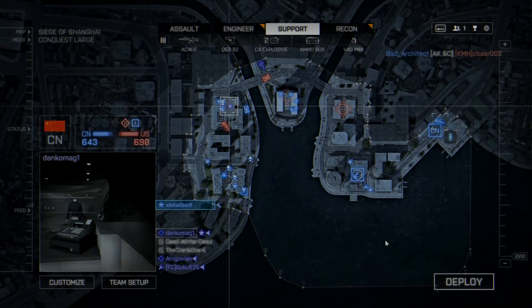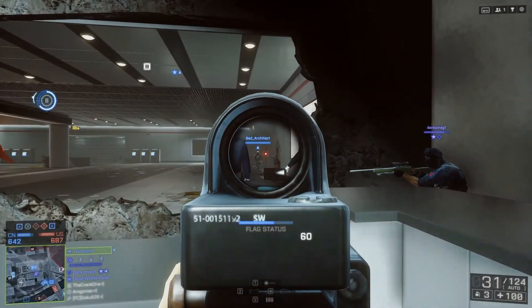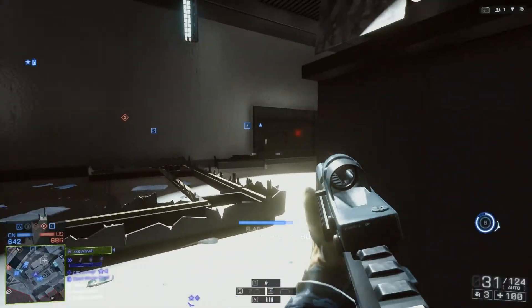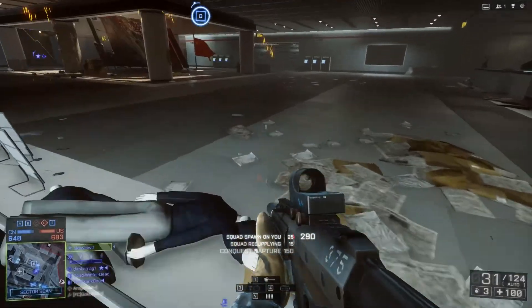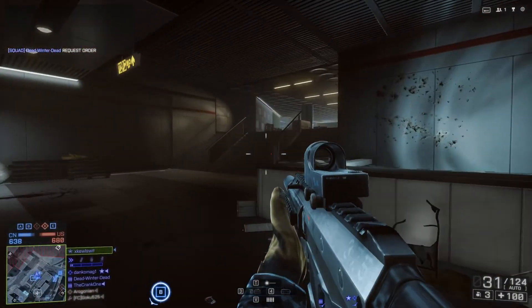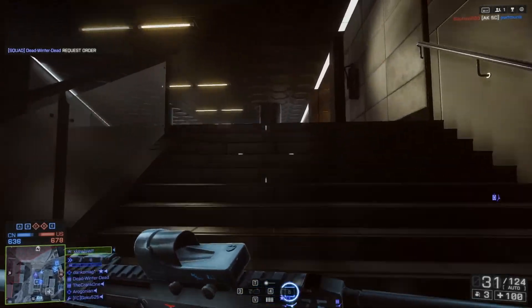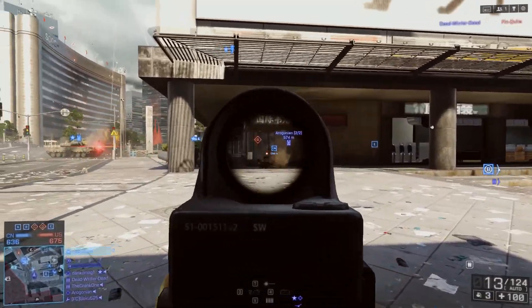Hey everybody, this is DeadwinterDead with another Battlefield 4 video for you. Today we're going to be talking about squad leaders, specifically how to be an effective squad leader. This has less to do with mashing the spotting button on a friendly flag or an enemy flag trying to get your squad mates to attack or defend, and more to do with actually being aware of what is happening in the overall big picture.